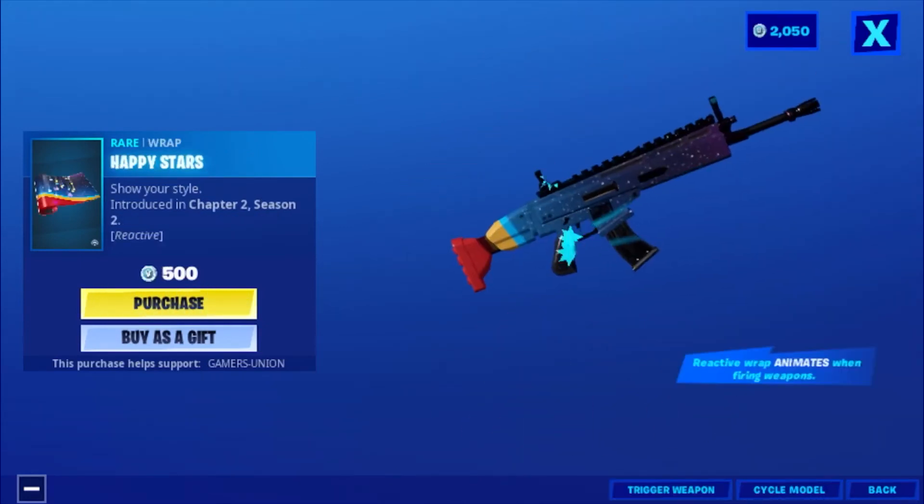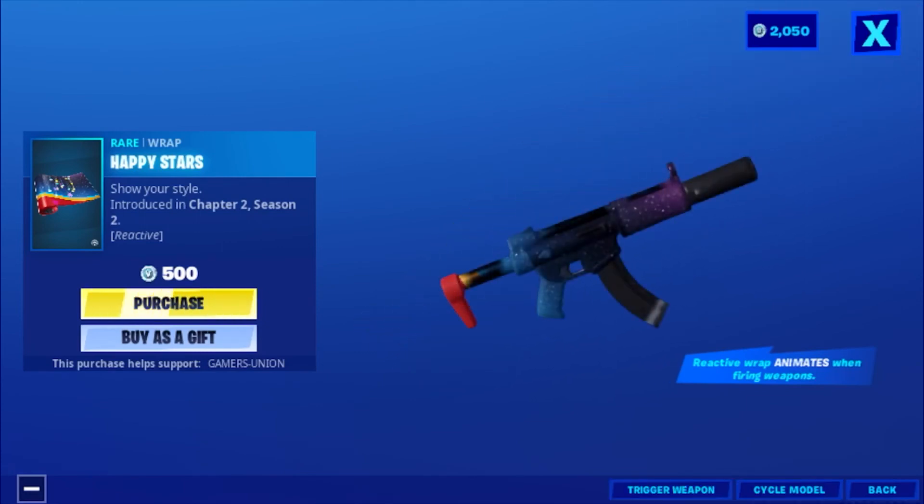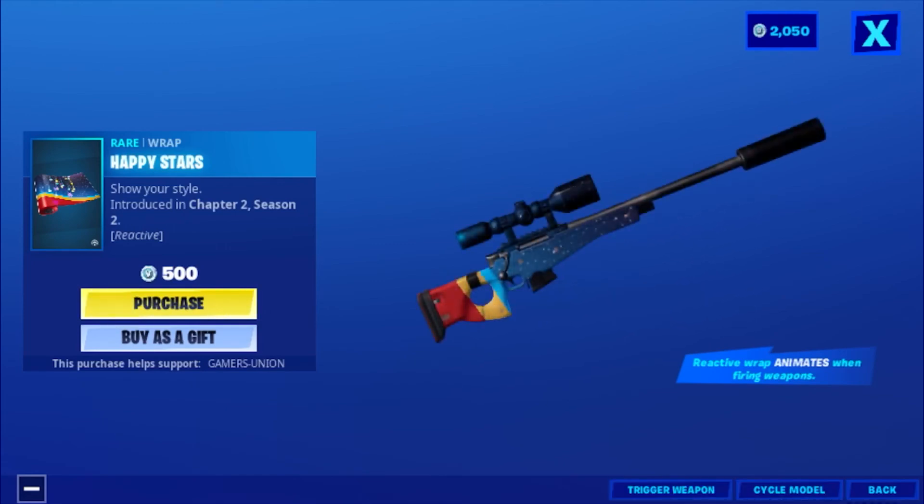Then we have the rare wrap Happy Stars — Shorty Style — introduced in Chapter 2, Season 2, 500 V-Bucks. It says reactive wrap — animates when firing weapons.